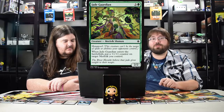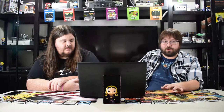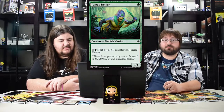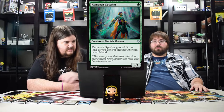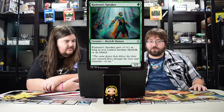Jade Guardian is super good in limited, that's really about it. Jungle Delver is really good in limited because you just keep putting counters on him. I don't see him doing much anywhere else, but he's good in limited. Speaking of more merfolk — Kumena's Speaker, one drop, one one, gets plus one plus one as long as you control another merfolk or an island.